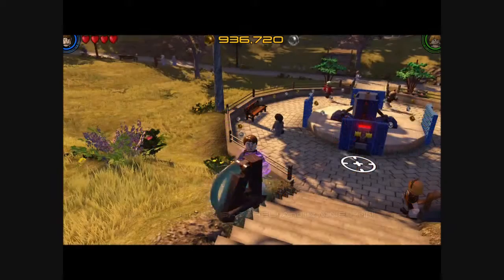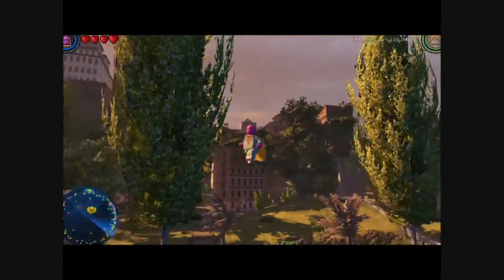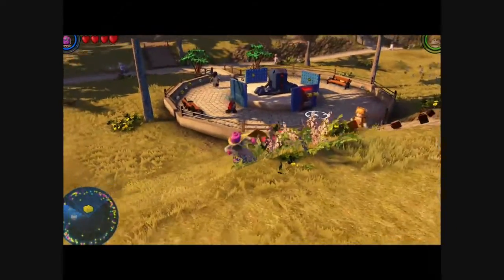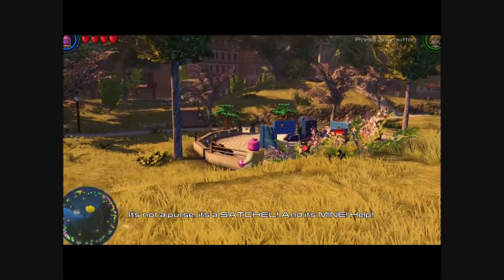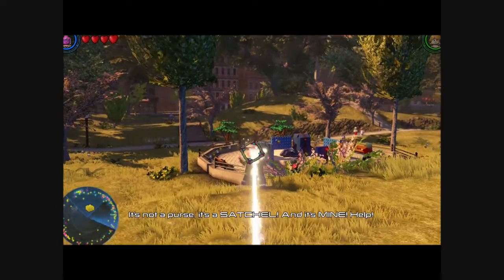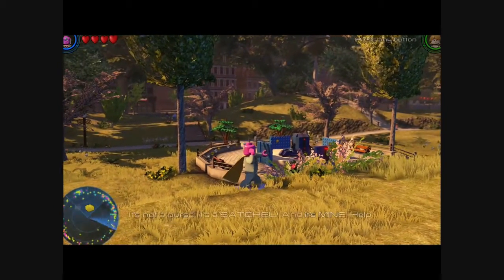Now I'm going to play as Vision. He's really cool — I'll show off how he flies. I press A twice. It's really cool. Now I'm going to shoot lasers out of the little stone, like you can see right now.